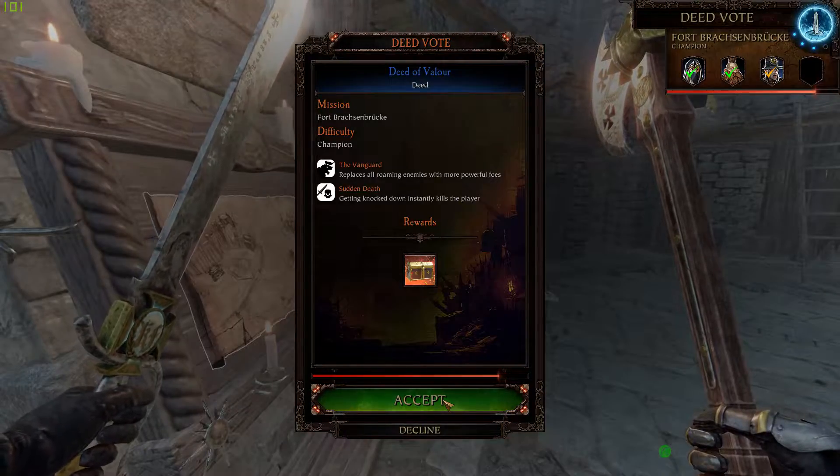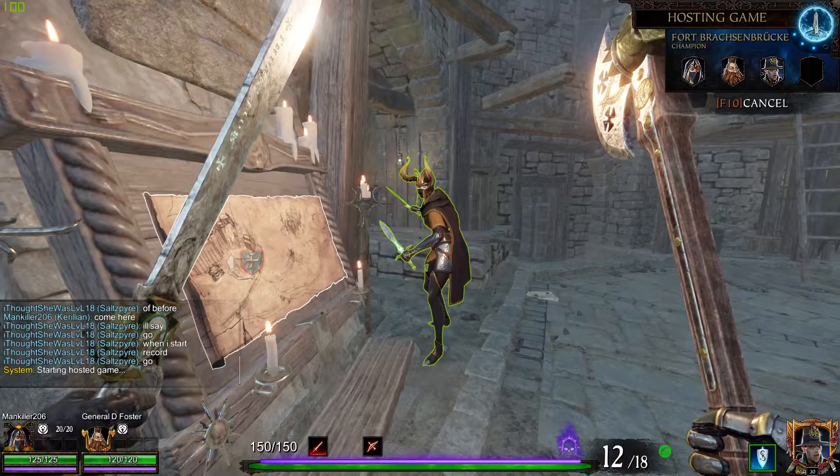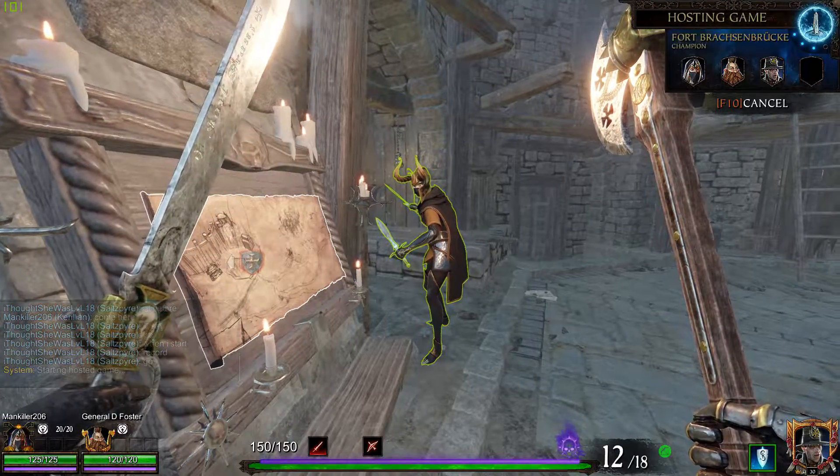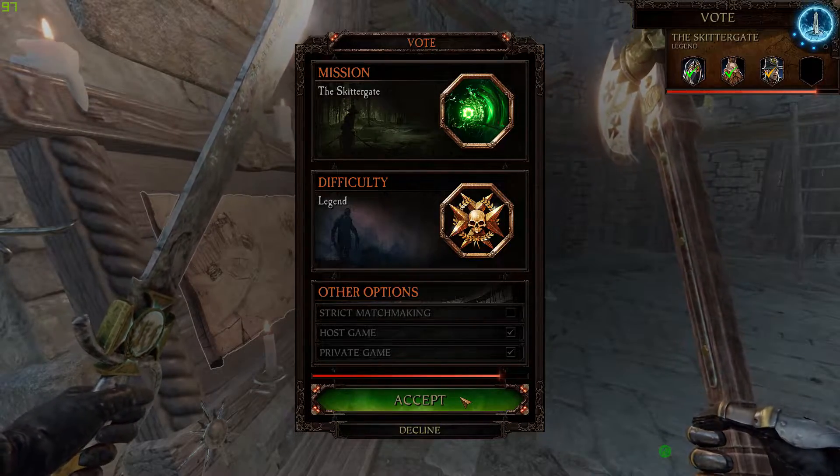So he queues the deed, I wait a bit, then I accept the deed request so he has time to open the menu. He opened the menu and now queues the map. And I accept again.